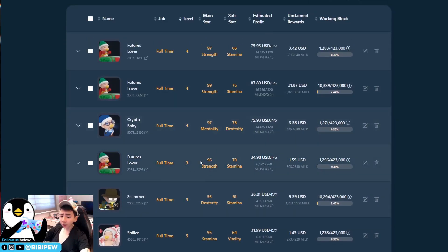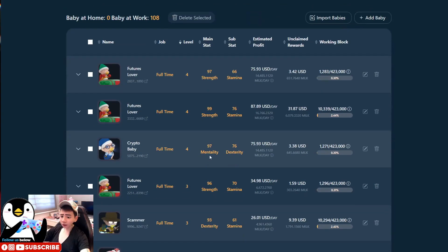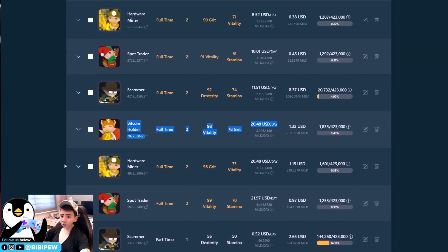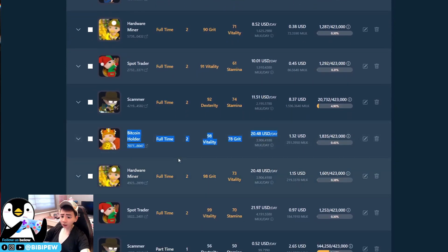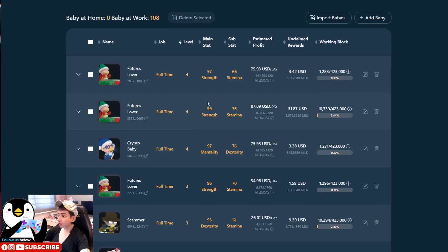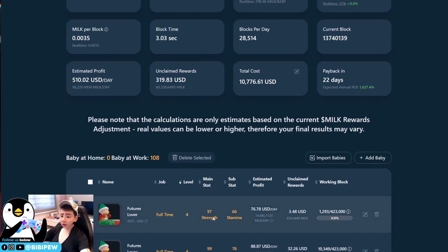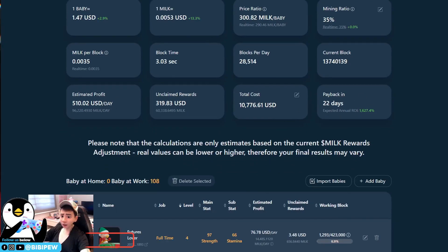I will stop leveling up all my low eligible babies and aim to make all 97-stat and above babies reach level five. I have 2/99, 2/98, 2/99, 2/98, and 2/97 babies — I'll focus on these six and earn as many MILK tokens as possible to level them up quickly. My current ROI is 22 days. As the mining ratio increases, ROI will improve. Estimated profit is around 100,000 MILK tokens, which is approximately 500 USD per day.